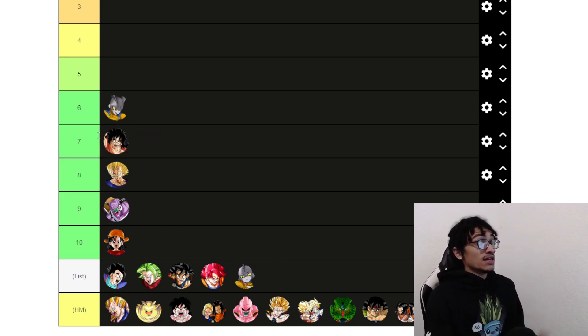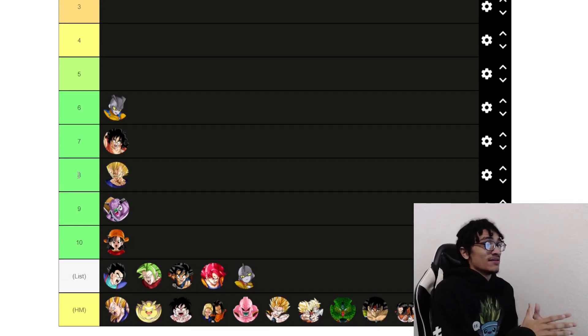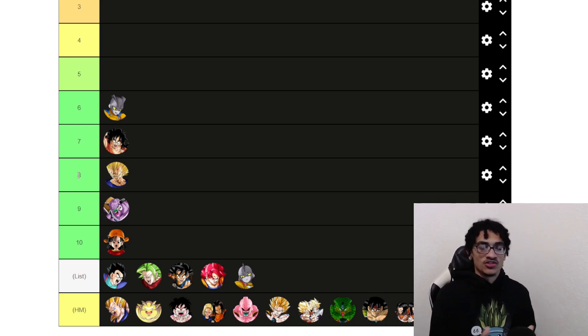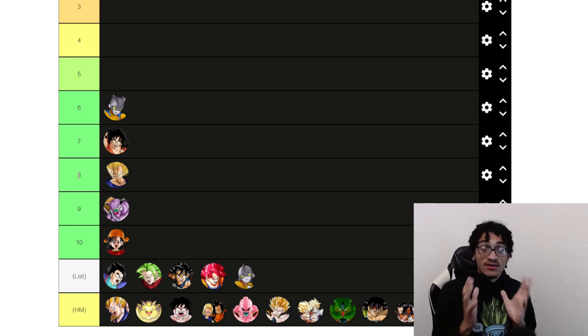Next up at number six, we have Gamma 2. Hear me out — I have Gamma 2 lower on this list because I feel the units ahead of him are just going to be much better. Gamma 2 is an amazing unit, and him right next to Gamma 1 is one of the best two-way offensive and defensive rotations in the game. But at 55%, if this guy is not doing multiple super attacks, he's body-bagged. He has to do multiple super attacks; if he doesn't, he'll get you killed.